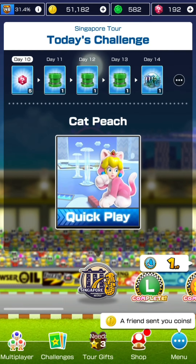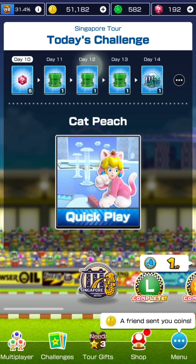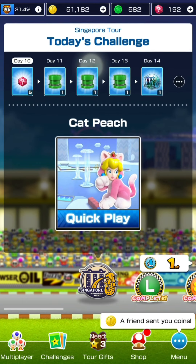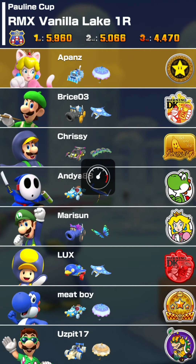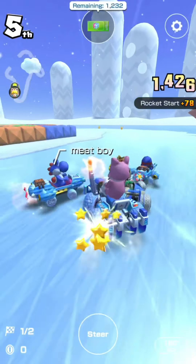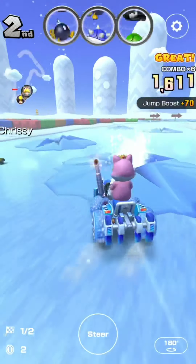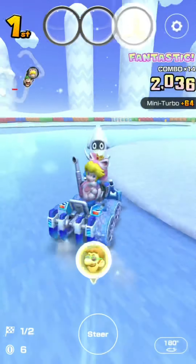Final recording part for the Singapore Tour walkthrough - it's the 21st of January, the 10th day of the tour. The final regular race is Cat Peach on RMX Vanilla Lake 1R in the Pauline Cup. The game also gave me the Ice Dozer and the Blizzard Parasol. After this we have two more races: the time trial in the previous cup and the challenge race for this cup, which I believe is VS Mega Roy.